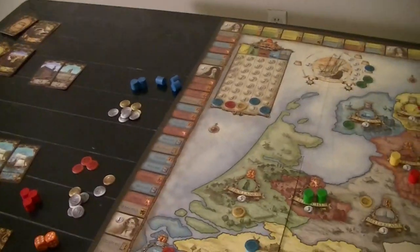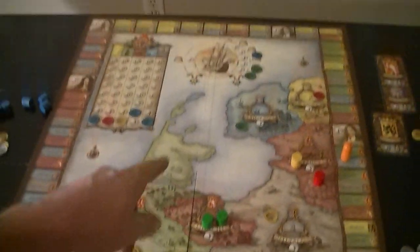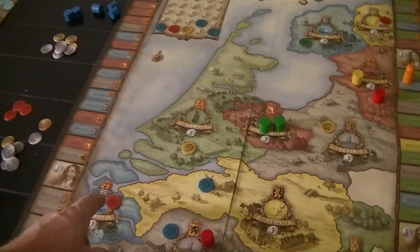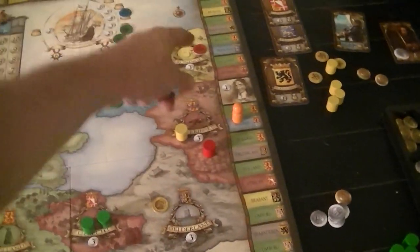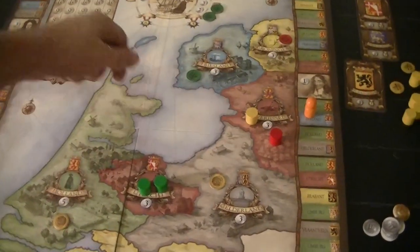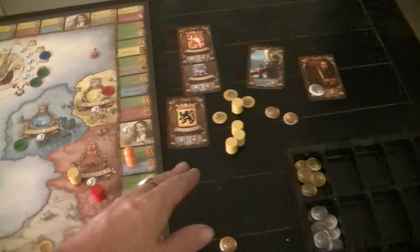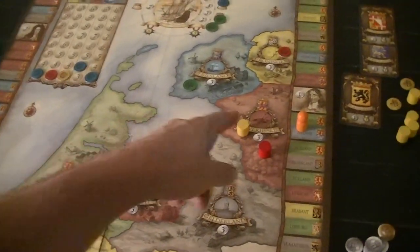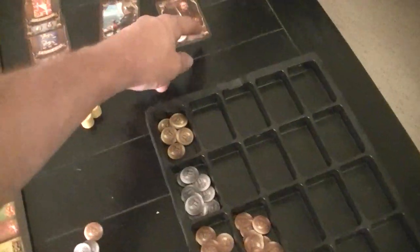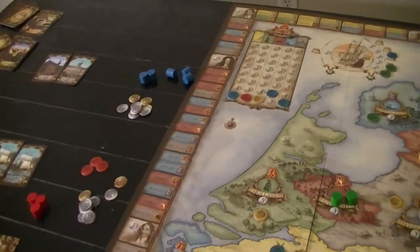Let's do a quick count of victory points. Blue is at 4, 8, 13, 14, 15, 16, 17. Red is at 4, 5, 6, 10 — that looks like it. Green is at 4, 5, 6, 16 — no additional. Yellow is at 4, 5, 9, 10, 11, 12, and some coming. Alright, let's go around at least once more.